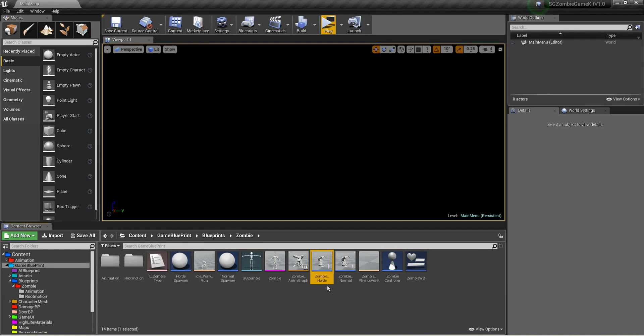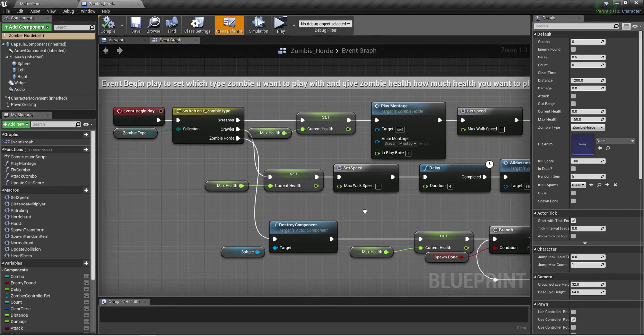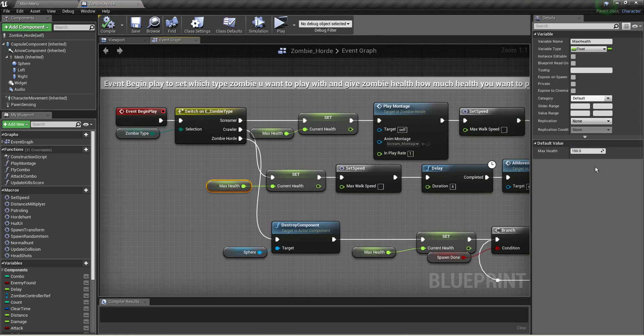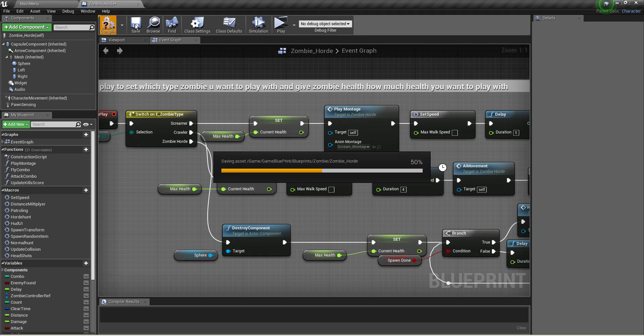You can set the health of zombies. Just go into the zombie blueprint — this is the main base class for both. Open it and you'll see max health is 150. If I lower this to 50, each zombie will have 50 health and they will die very quickly.